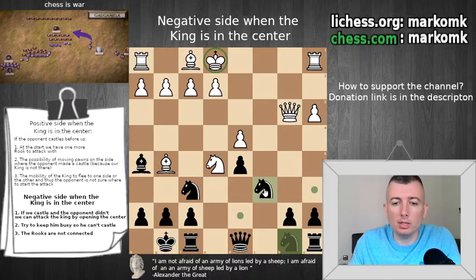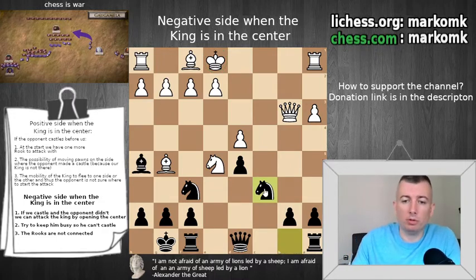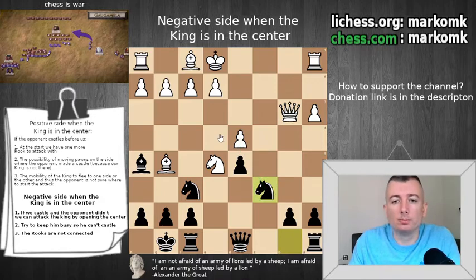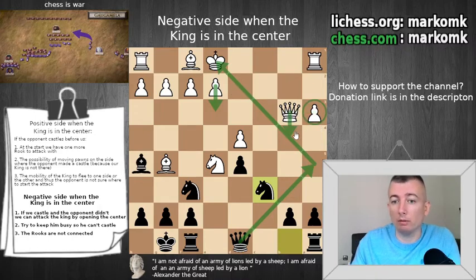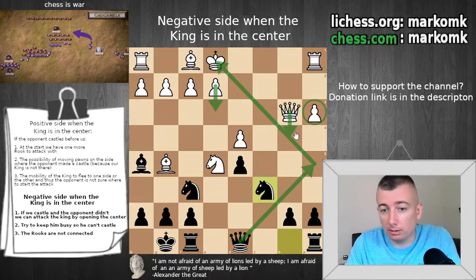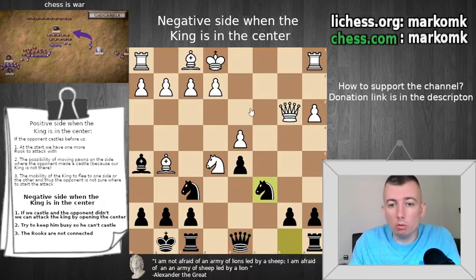So the move is knight c6. Why is knight c6 a tempo move for us? First, we want to take the pawn — that is important. Second, now he can't play e3. We stop e3. How? Because we can play knight a5, and after knight a5 that will be checkmate. He will be forced to cover that check with the queen and then he will stay without his queen of course, because we can capture with the knight. So he can't play e3 here.